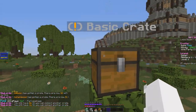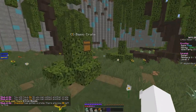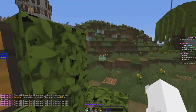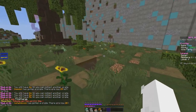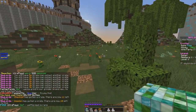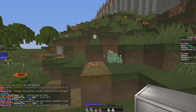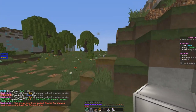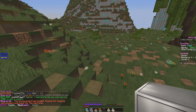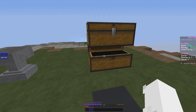A buddy of mine got a blaze spawner out of the Titan crates, which is pretty nice. I got 8 iron blocks from another crate, and more XP bottles. The envoy ended, so I did slash home. I got out with 32 emerald blocks, 16 iron, 16 gold, a chicken spawner, and a stack and a half of XP bottles — not bad, could be better though.